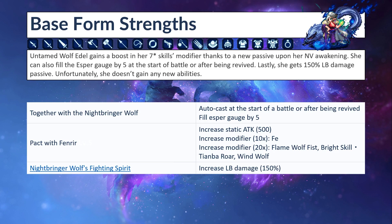The passive is called Together with the Nightbringer Wolf — auto-cast at the start of battle or after being revived. It fills the Esper gauge by 5 and activates Pack with Fenrir, which increases attack by 500 static, increases modifier by 10 to Fe, and increases modifier by 20 to Flame Wolf Fist, Bright Skill, Tianbe Roar, and Wind Wolf. Lastly, Nightbringer Wolf's Fighting Spirit increases LB damage by 150%.